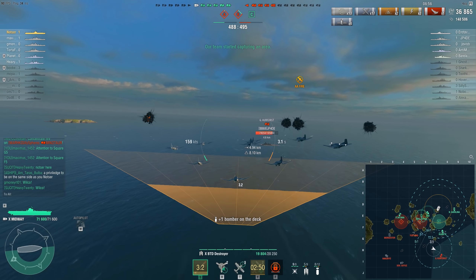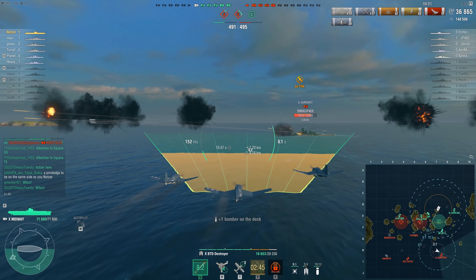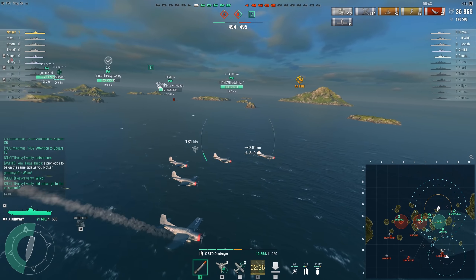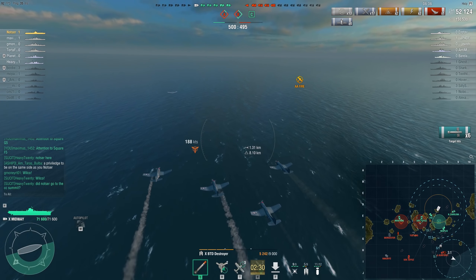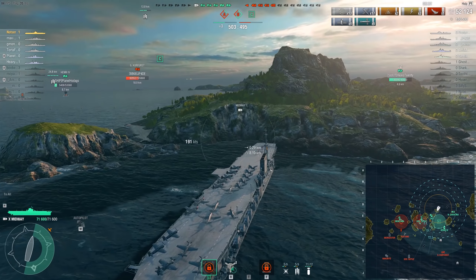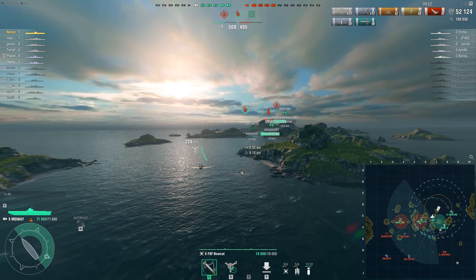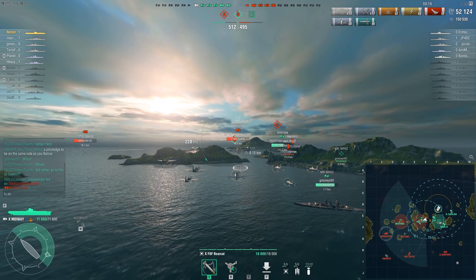My team is moving forward towards B and we're finally capturing A point — this is seemingly going very well. The GK is out in the open. We did lose the friendly Kremlin, and I'm trying to assist as much as I can against the GK. But the flak is being placed perfectly in front of me. We do get a good torpedo attack — literally all six torpedoes hit — but of course there's no flood. My teammates are unable to capture because they're being camped by the Wooster firing from behind the island.